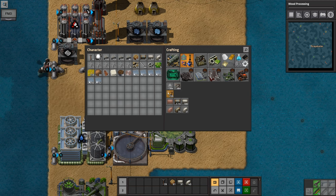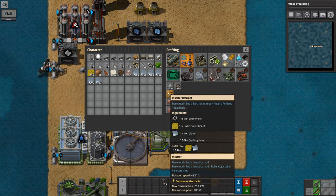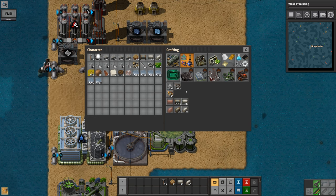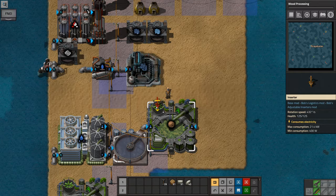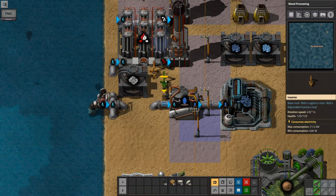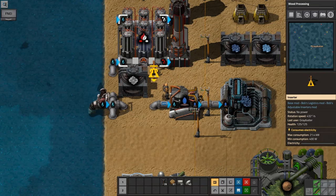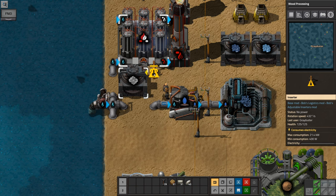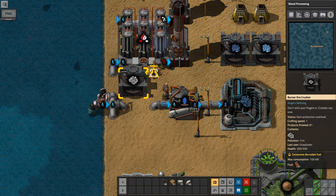And now I should have inserters — I do have inserters. I have burner inserters and I have electric inserters. Electric inserters far more useful obviously. Need some iron for that — I need some iron gear wheels. I can produce 159 of these things. I'm so happy. Now, do we have the right-angle inserters in this mod pack? I am almost certain that we do, but I don't think we get them by default. Although that is the 'Adjustable Inserters' mod. We can control where they pick up from and where they place down.